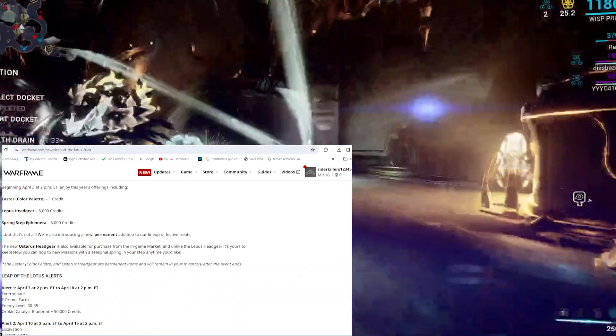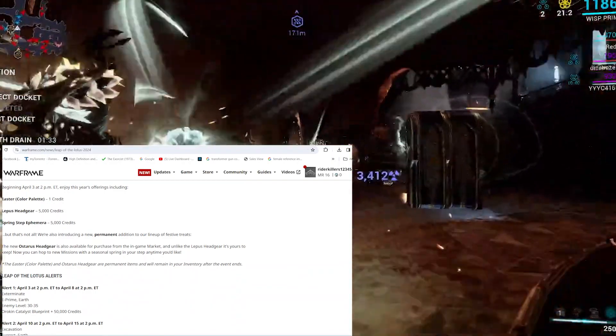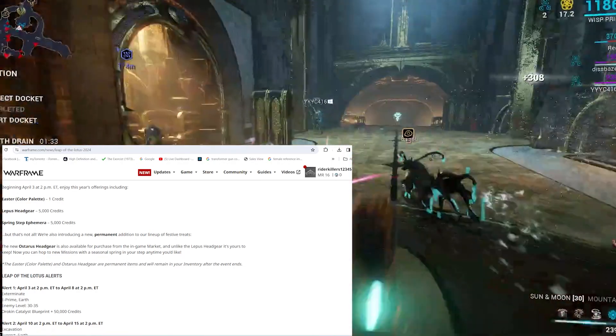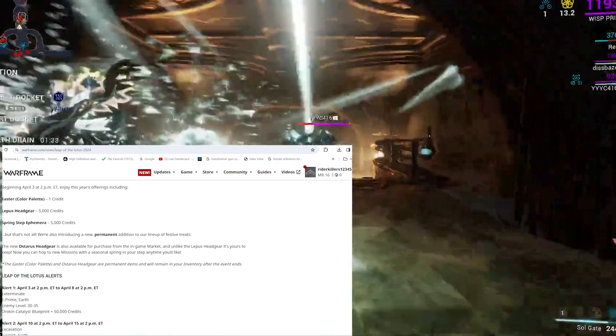Beginning April 3 at 2pm ET, enjoy this year's offerings, which include the Easter Colour Palette for one credit, Lepus's Headgear for 5,000 credits, and the Spring Step Ephemera for 5,000 credits.